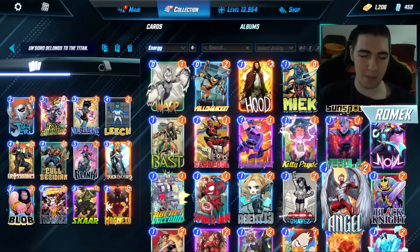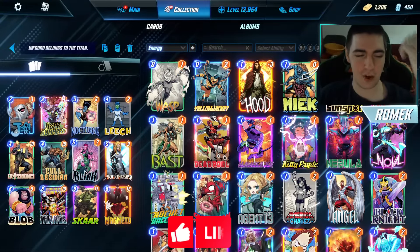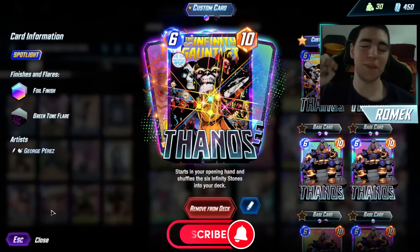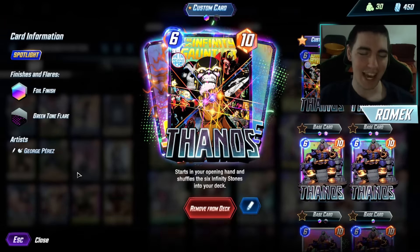Greetings ladies and gentlemen, I am Romek, the wielder of the Infinity Gauntlet and the leader of the Snap Mini, and today with Thanos, I bring to you, in my opinion, the best Thanos list. It requires one thing — it requires you having a boy named Scar, Cull Obsidian and Crossbones, and you will be the Thanos Slayer once more.